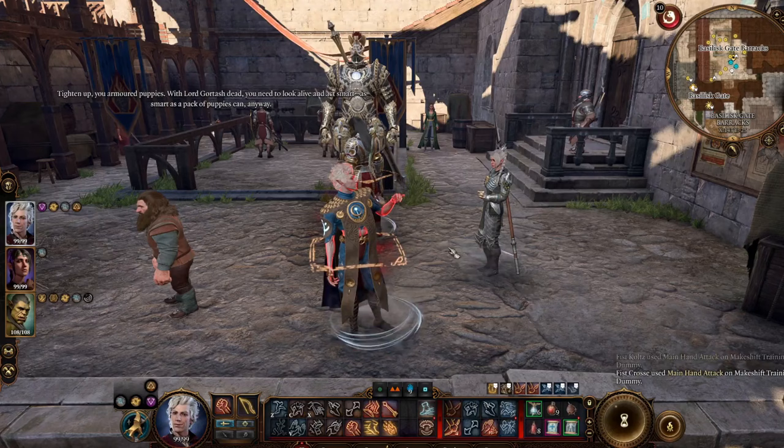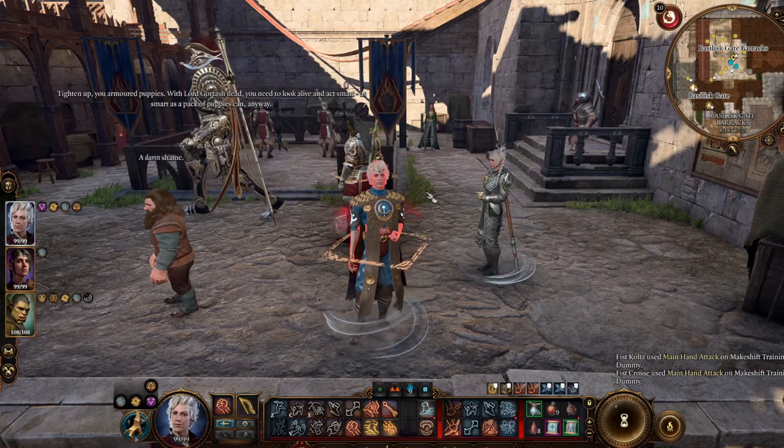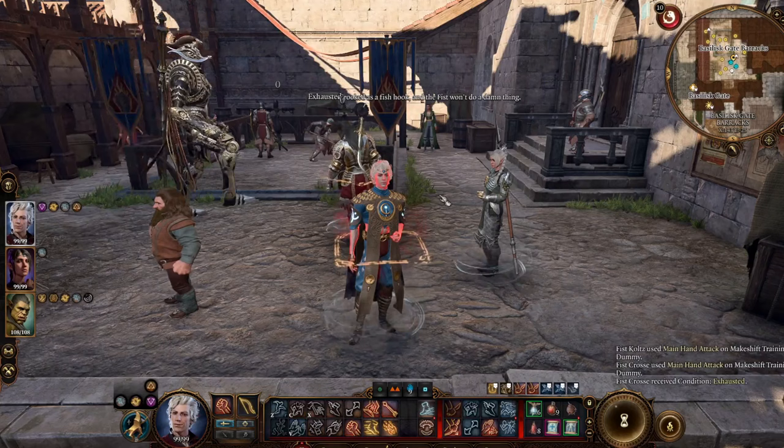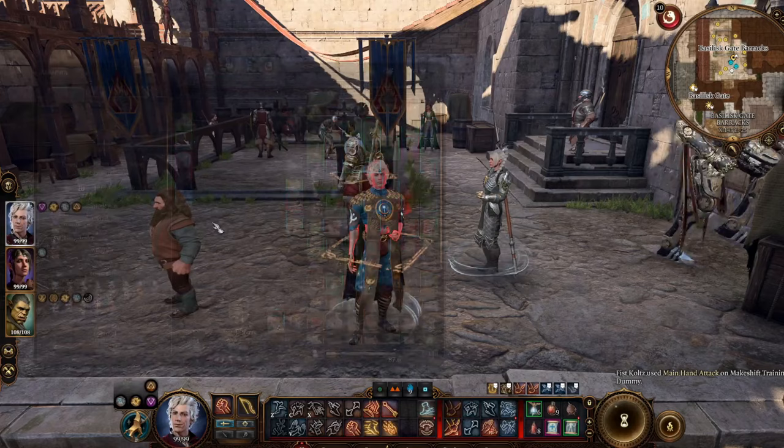This first section is a spoiler section — I want to get this out of the way so we can skip to the next section if you don't want to be spoiled about Astarion's story. Basically, you can become a Vampire Ascendant and the way you do this is you simply follow Astarion's main story till the end. It will culminate in Act Three.